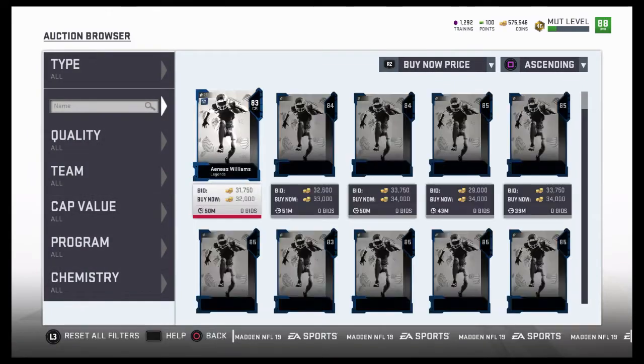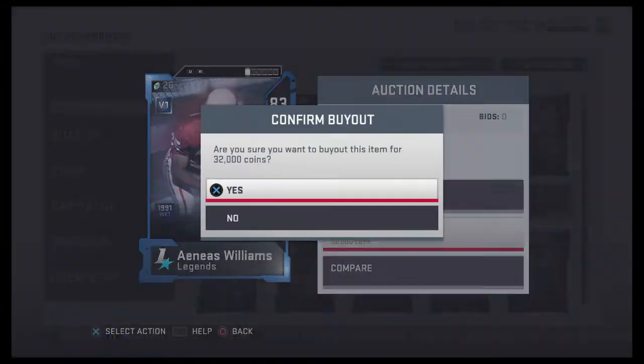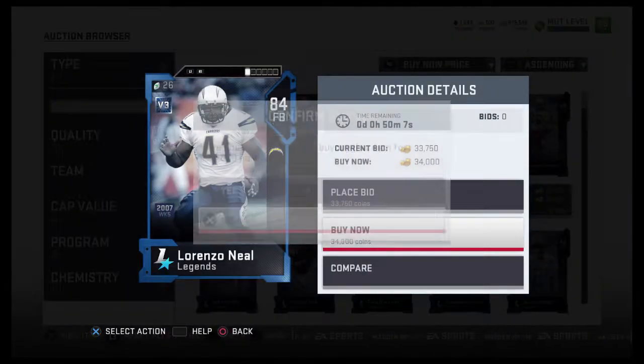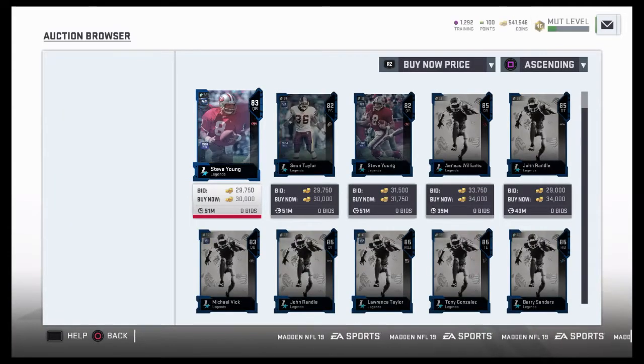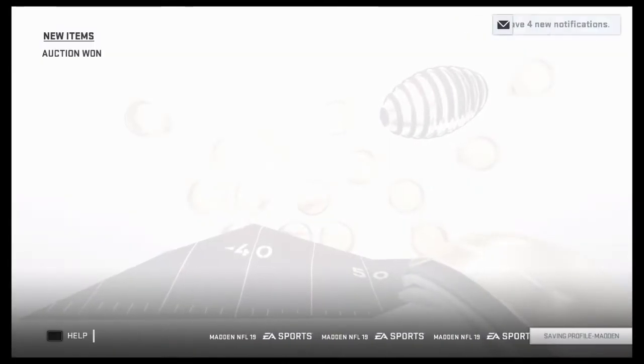I know I should walk away, but screw it, let's go again. They're going for about 34,000 coins each. So 34 times 5 — this will be about 160, 170 I want to say. That's my guess — I have no idea, I'm going to need a calculator. But if we can catch him like that for 30k, that's perfect. Because you invest 150, you pull a good card — it'd be good.